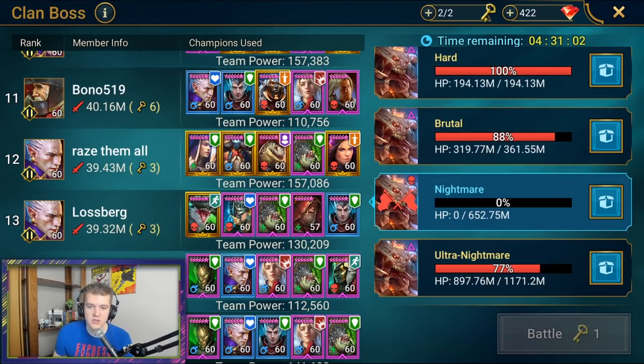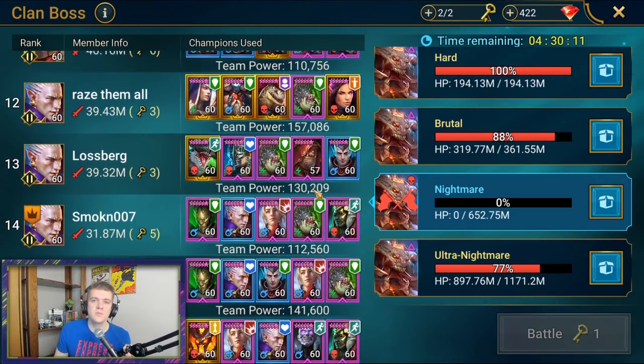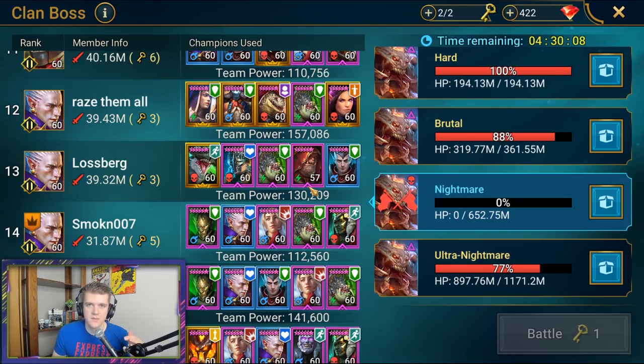For someone like Rear Guard Sergeant who doesn't have attack down on his A1, you want to make sure he goes quickly enough to keep that cooldown up throughout the fight. You also want Cold Brawler to go fast because the more he goes, the more chances he has to apply poisons. Keep that thought process in mind when building your speed comp — it's dependent on your specific characters.